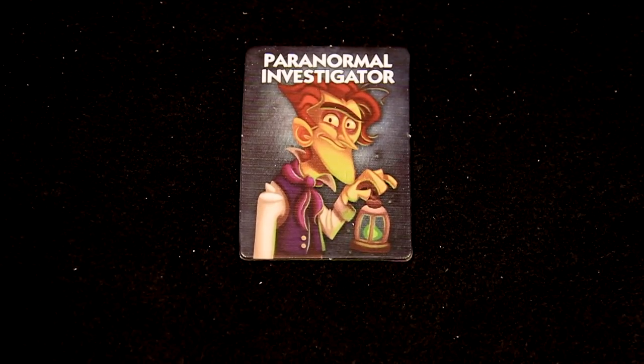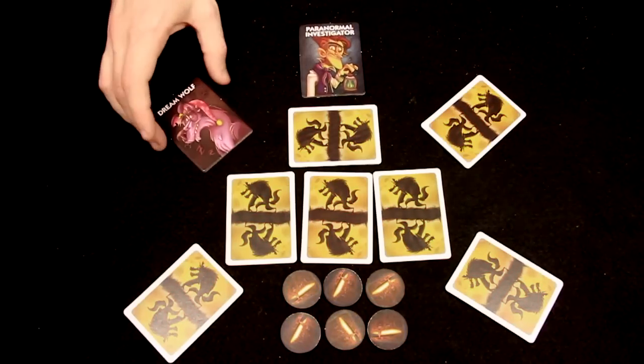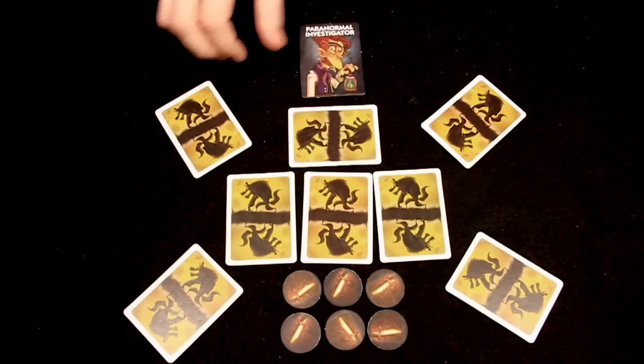When the Paranormal Investigator wakes, he may look at up to two players' cards. If he views a werewolf or Tanner card, he cannot view any more cards, and he becomes a werewolf or Tanner.